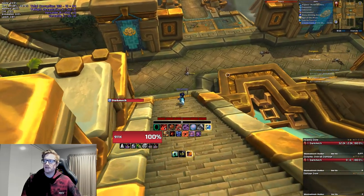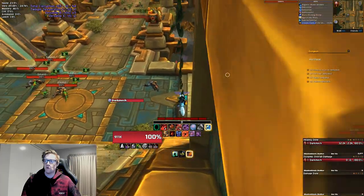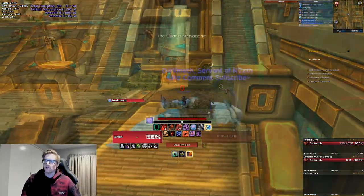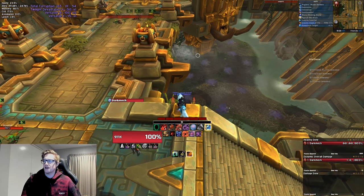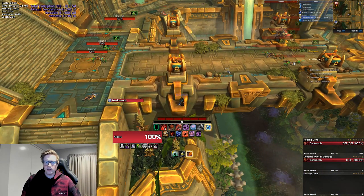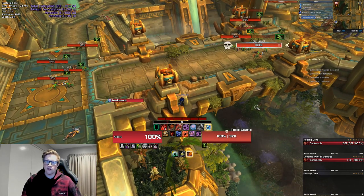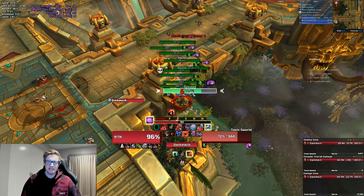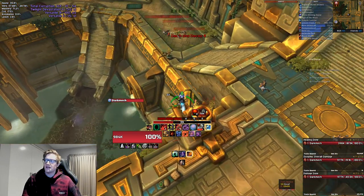There are a hell of a lot of snap points in Atal'Dazar. One at the start: you can body pull the first pack on your mount and jump out for a single snap. You can also line up with the golden brick to avoid aggroing anything, then jump to the snap point. If you don't have a hunter or rogue to trick them, you can taunt the sword, then drop a DnD and everything will snap to you — doing a double snap without a rogue or hunter, and without pulling the Skyscreamer.